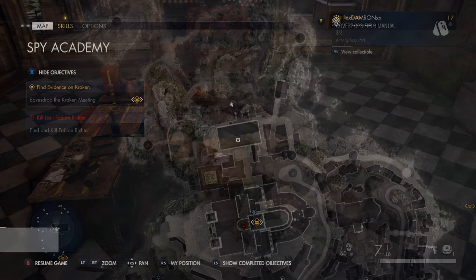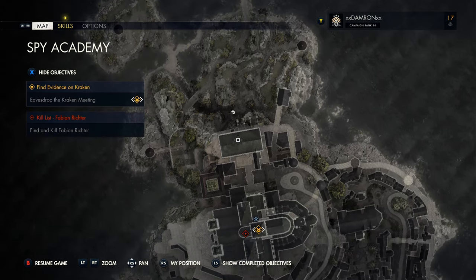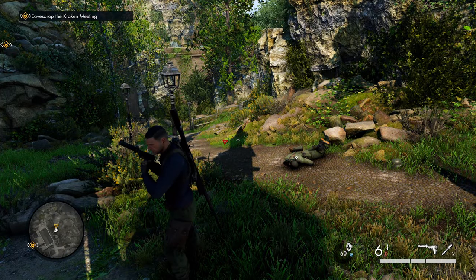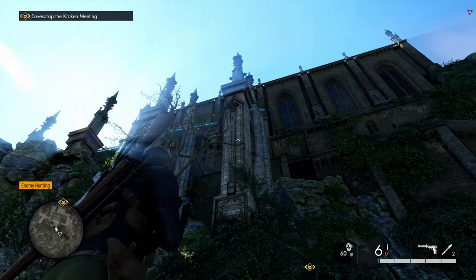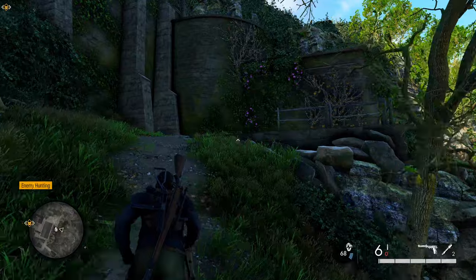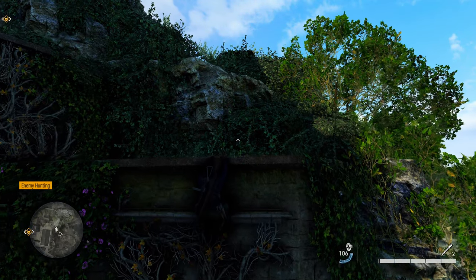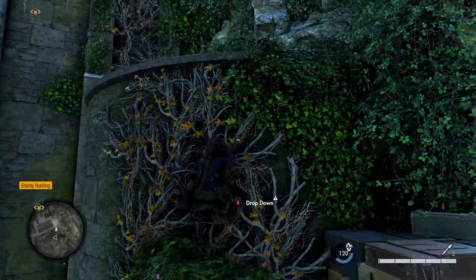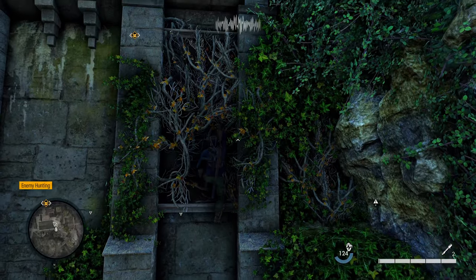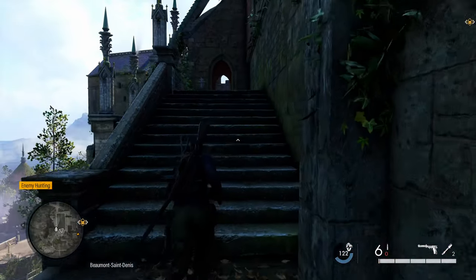Once you've gotten that hidden item, head north of the cathedral — but be aware the map is a bit misleading since the area to the north is much lower. Head west from the cathedral and work your way down past the enemies. From the northern side of the cathedral, look to your right and you'll see vines climbing the architecture that you can use to climb up to the cathedral's north ledge. This is the only way to get there until you use bolt cutters on a door. Once you reach the ledge, hang a left, go up the stairs, and you'll find your next workbench.